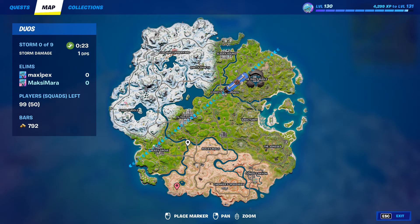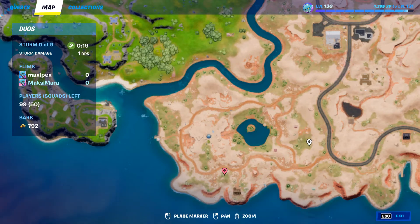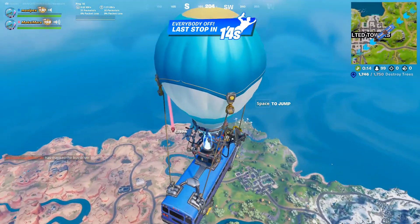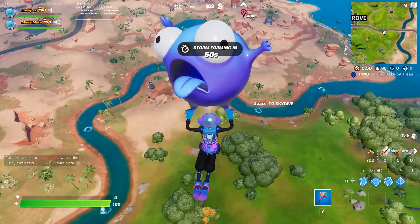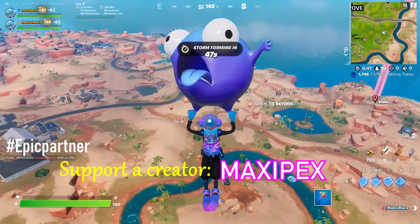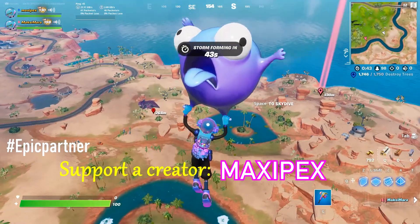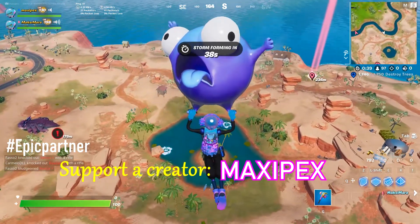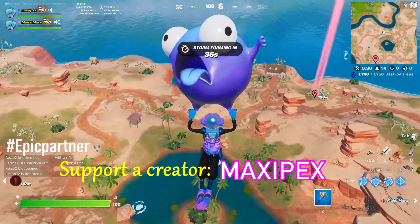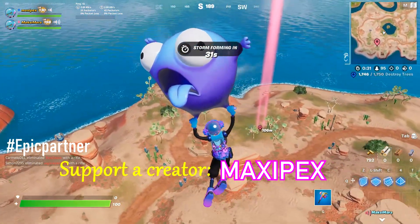Let's go to the desert to feed clonberries to a clombo. Most people are not landing here, they are just doing tilted towers. Tilted towers — the tower is back — so why are we going here? Because clombo will spawn here, as you can see on the left side. But we are going to the right side because we can take some clonberries.